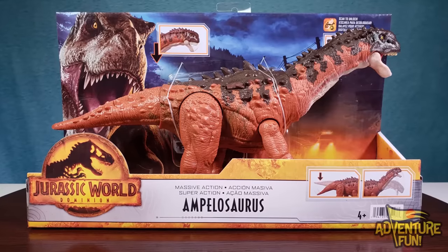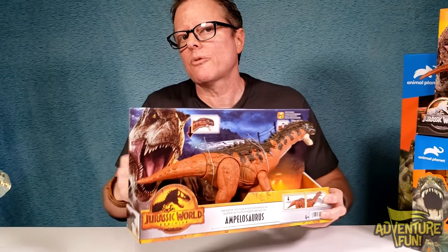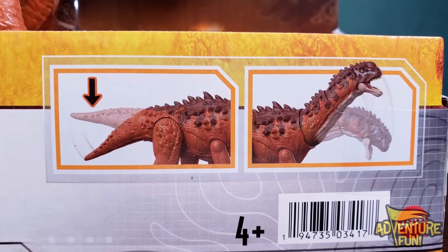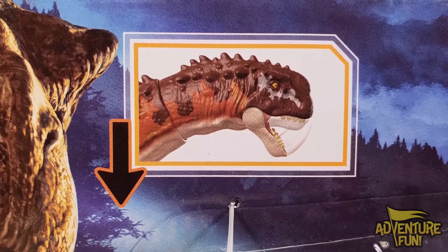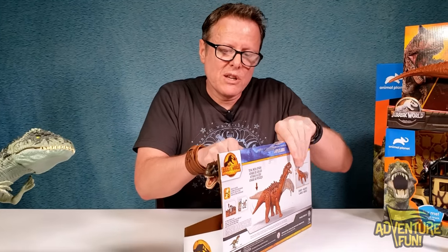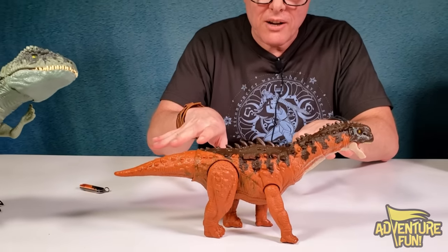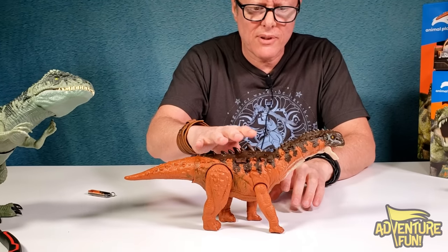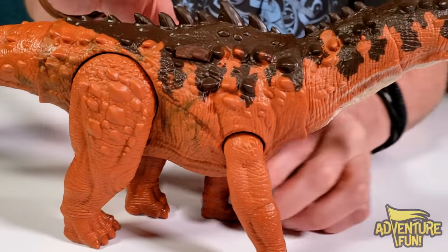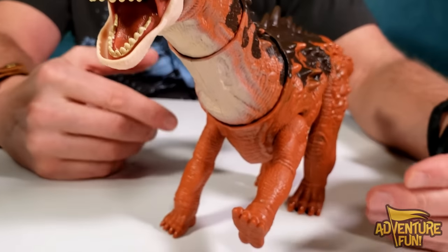Next is the Jurassic World Massive Action Ampelosaurus - I've never seen this one before in any of the videos we've done. With the massive action you push on the tail and it raises its head and snaps open. This one doesn't have sound so we may have to improvise. She's got that armadillo-back kind of thing with those spikes coming out, and it's kind of hard to even get a good bite out of her.